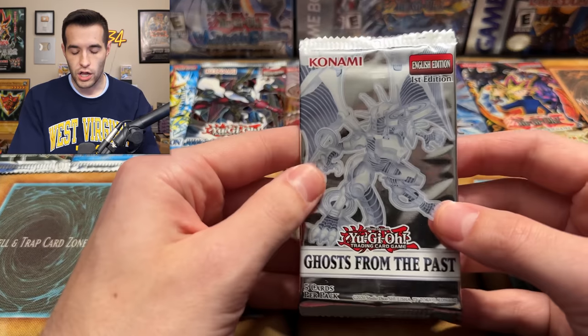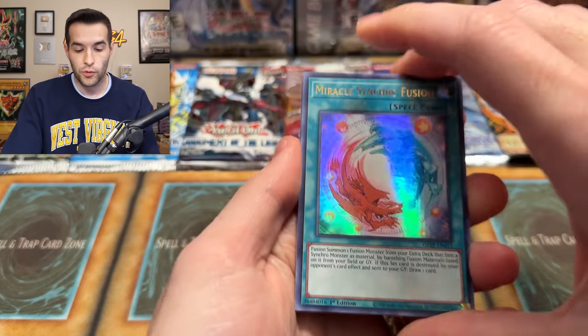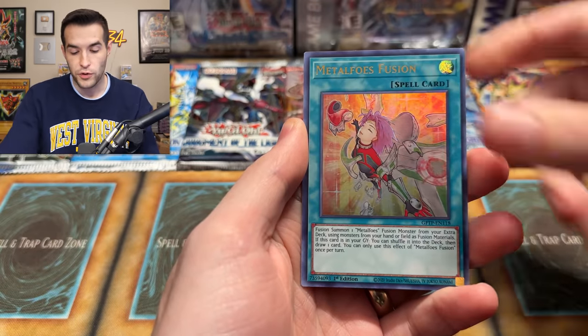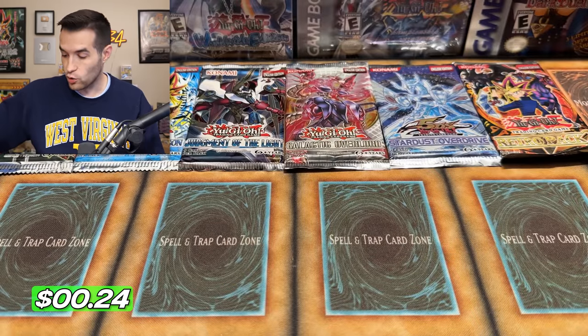Let's try another long ball hitter — Ghost from the Past one. Can we pull something crazy? We have Miracle Synchro Fusion, Medulce Chateau, Salamangre Falco, Metafolce Fusion, and Starry Night Ceremony. A bunch of Ultras but nothing too crazy right there.